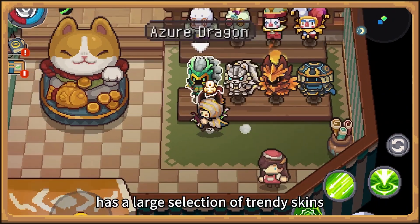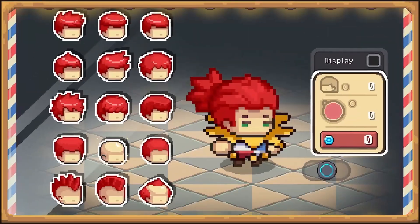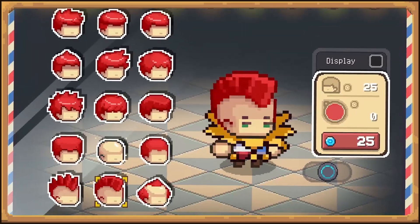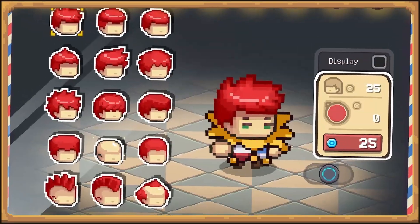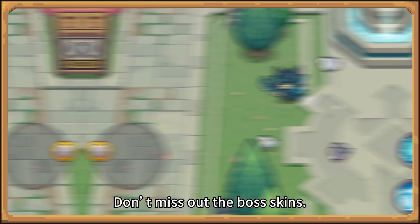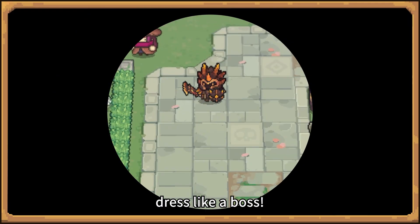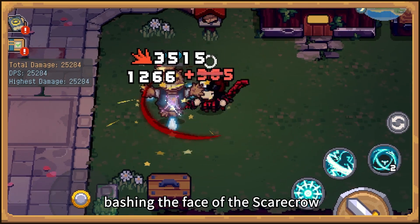Step into style, step into Chilstead Apparel. The clothing store has a large selection of trendy skins and hairstyles. Don't miss out on the boss skins — own your presence, dress like a boss.